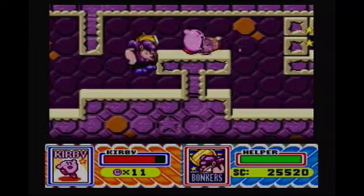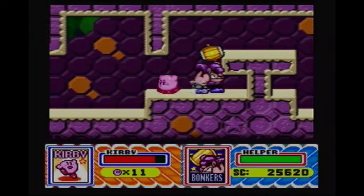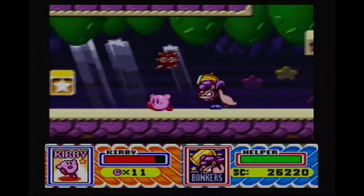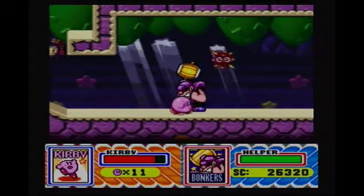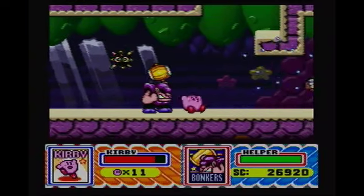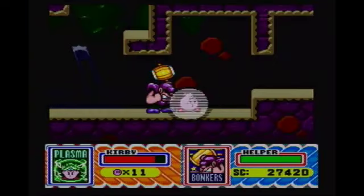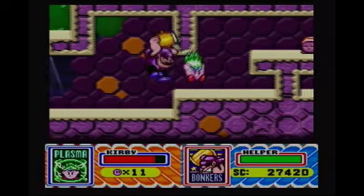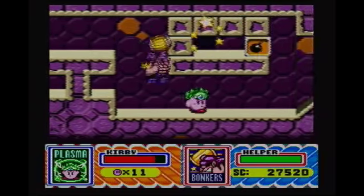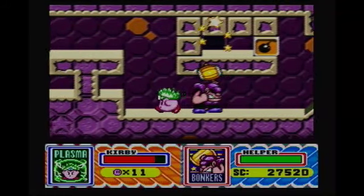Give Knuckle Joe to Bonkers — that's a great scene right here. And actually we just passed a new copy ability. Let's get rid of that guy right here. Here it is! This is Plasma Kirby! Now, Plasma Kirby is more or less like the conventional Kirby copy ability. You press Y and it just does that.